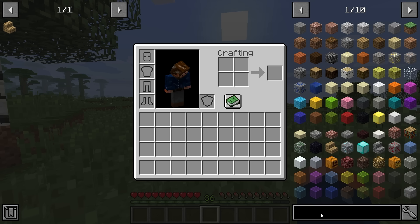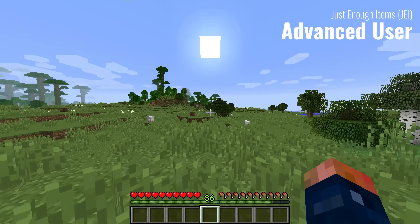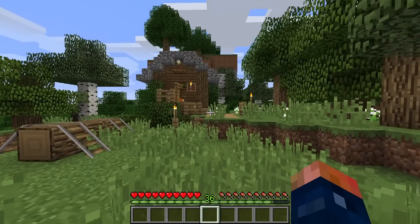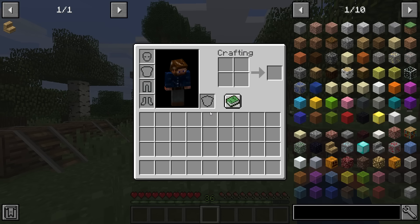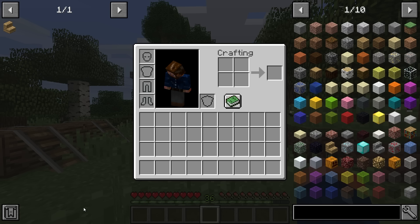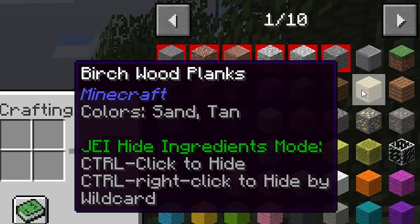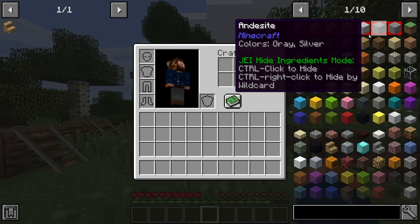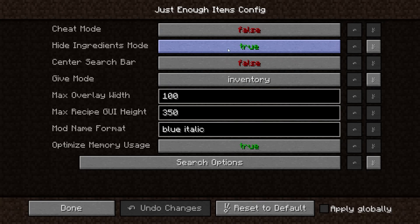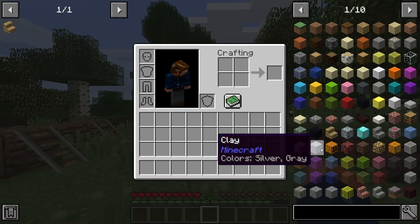JEI is probably one of the most useful tools while playing modded Minecraft. Now let's get into some really advanced stuff for pack developers. JEI is also amazing for pack developers — say we want to hide an item. We can go into the JEI config and go into 'Hide Ingredients' mode. We can then click on items like stone variants to remove them. When we turn this mode off, all of that stone is now gone from JEI.